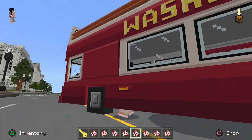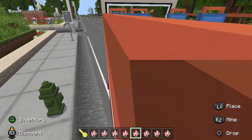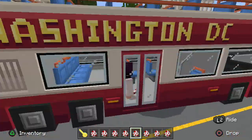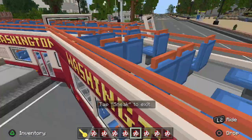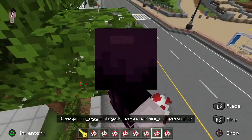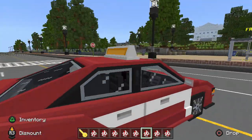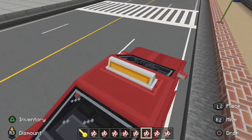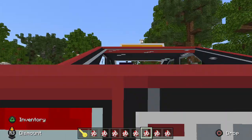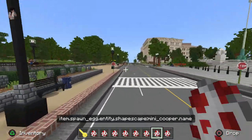Next thing we have is the tourist bus. This map does have 75 collectibles and I've gotten about eight already. I would actually love to be on top of this bus right now — I wish someone could drive this for me. Apparently slime balls get rid of the cars if you hit them with one. Here's a Washington DC taxi; I really love the look of this. It might not be the fastest but it's still pretty cool. Anyway, let's go to a different area now.